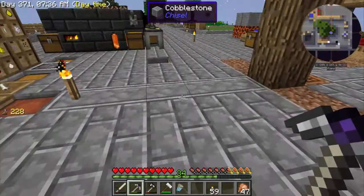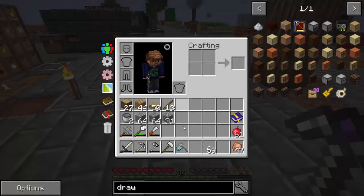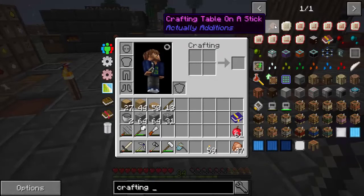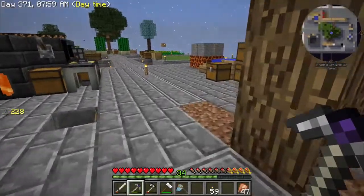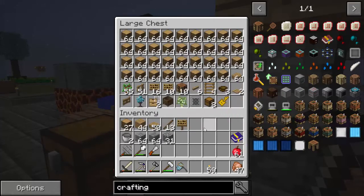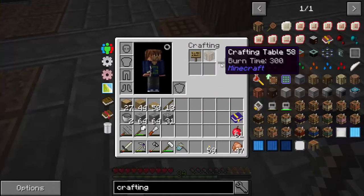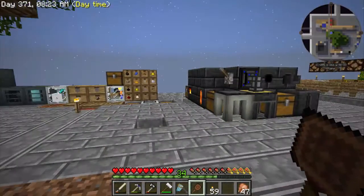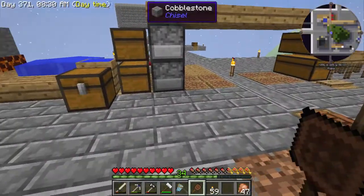Let's let that run for a few minutes and work on something else. Someone asked me about a crafting table on a stick — let's talk about that. It's really simple to make: just a sign and a crafting table. It's a nice interface. You just put it in your hotbar, right-click, and you have a crafting table ready to go wherever you are.